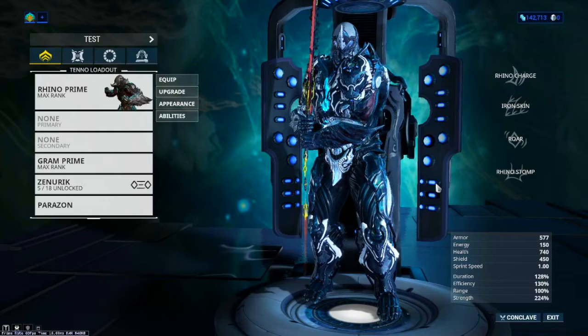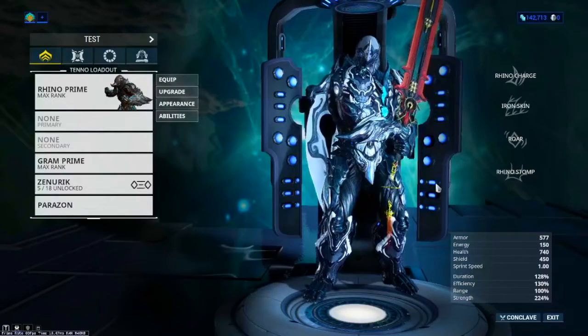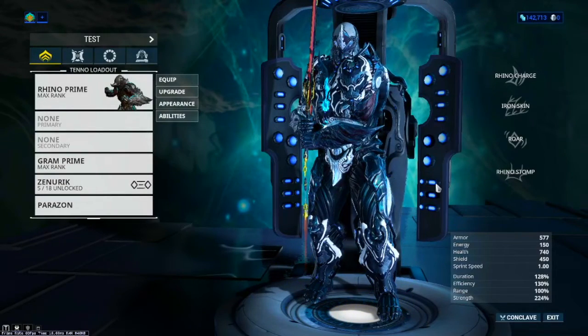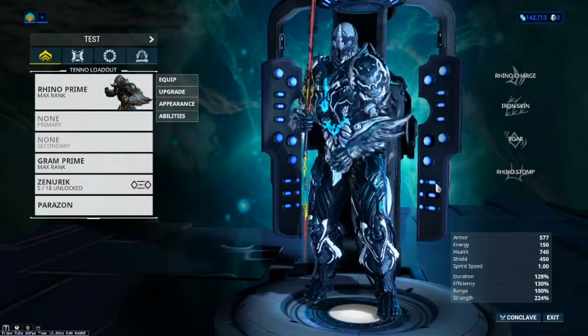Getting Rhino, you will have to do the Jackal Boss Fight which is located on Venus, and since Venus you can access pretty quickly after the tutorial, you will have Rhino in your arsenal in no time. Getting Rhino Prime, you will have to get him through the Void Relics. At the time of this recording, Rhino Prime's Relics are in the vault; however, you can still get him through the trade market from other players or by getting lucky through Relic Shares.